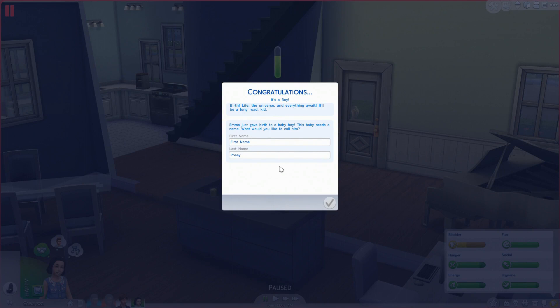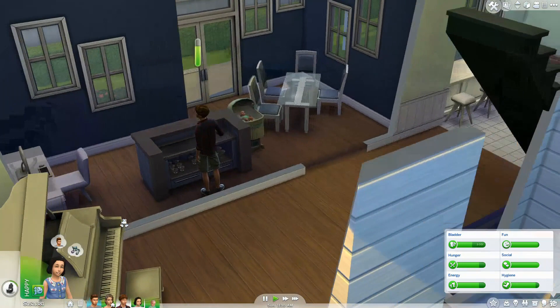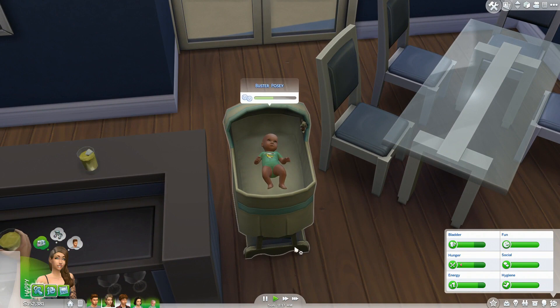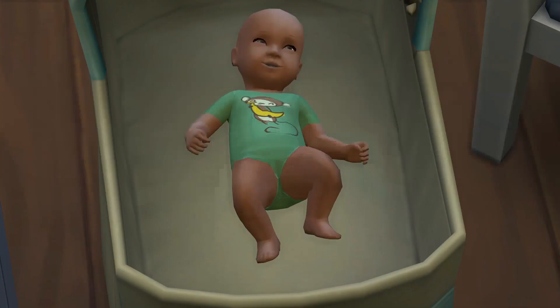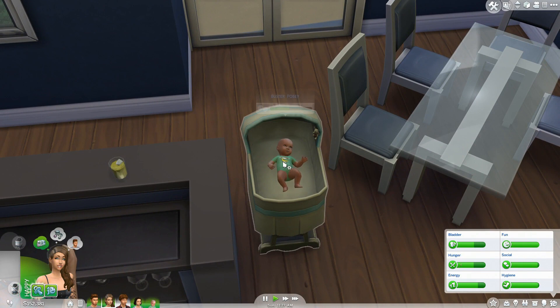We're going to go have this baby at the hospital and Tom is going to come with us. I haven't had a baby at hospital yet in The Sims 4 so this was a good thing to see. Emma and Tom head over to the hospital and we'll stay in the house with Tyler. Tyler's still over here mixing drinks and - congratulations - it's a boy! I had already played this part at creators camp; I wanted to film it again, so we are once again going to call him Buster.